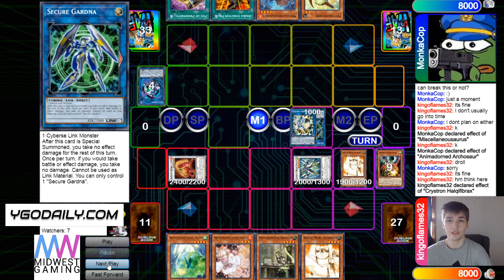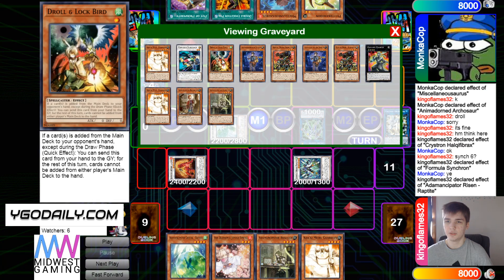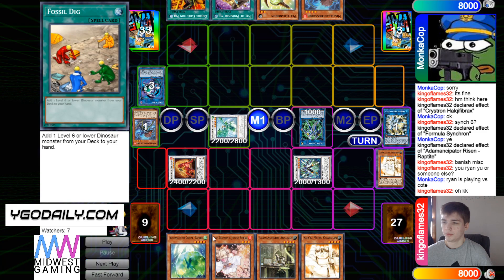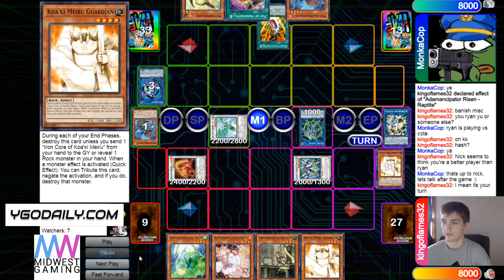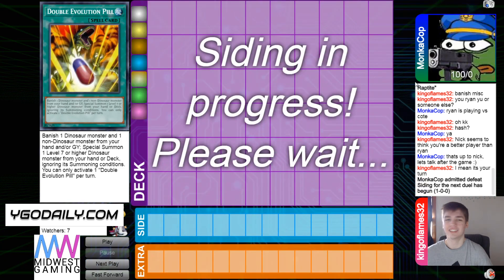They're thinking here, then go Needle Fiber effect, bring out Formula, Formula effect going for Raptite — which is live because of Droll. Then banish Misk. It's your turn, they go Pill, then banish, chain Ash, and they just scoop there.